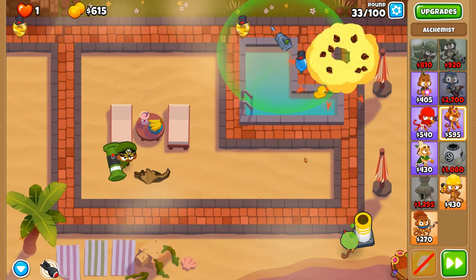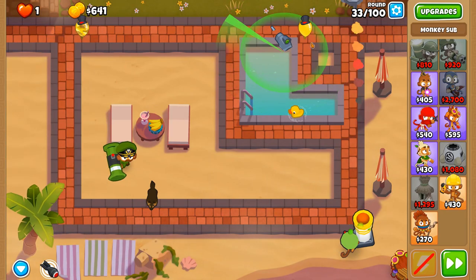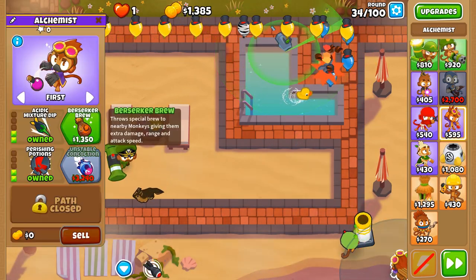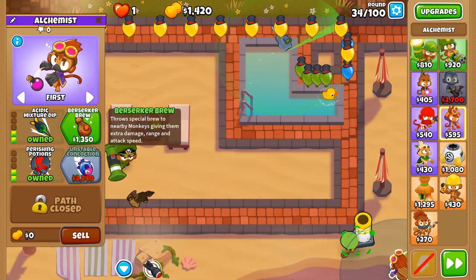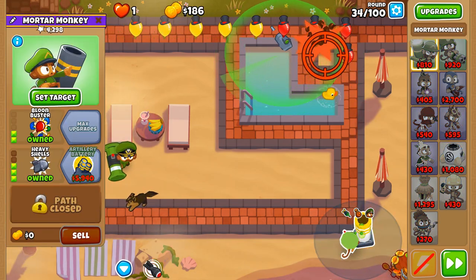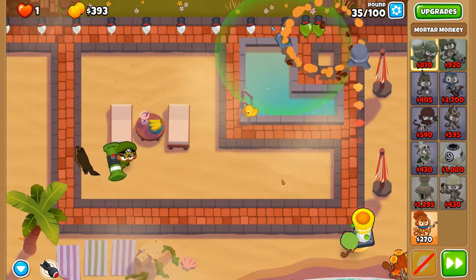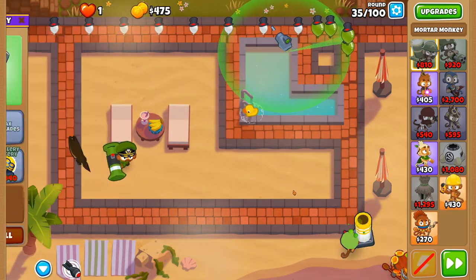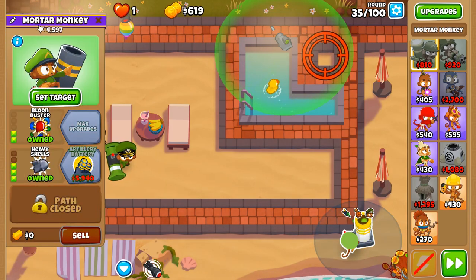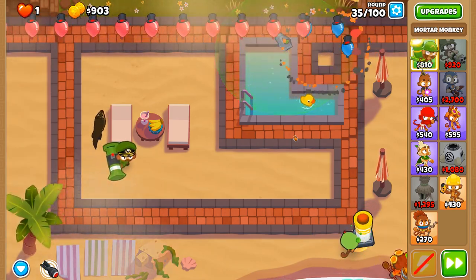You can see the submersion support is going to town decamouflaging these camo balloons. There are some Berserker Brew so we get some extra damage and attack speed. The range display doesn't mean anything for the mortar monkey — this thing has unlimited range. I wonder if it could trade off range for blast radius or projectile speed with Pop and Awe.